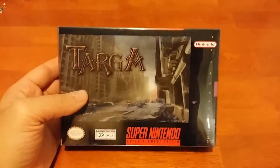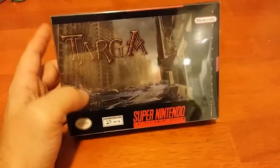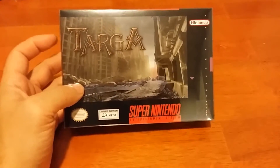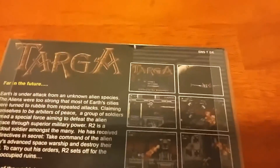The first thing I got is a homebrew cartridge. I got this from a special printing on Nintendo Age. It was a second printing of a game called Targa, and this was a prototype somebody had found. This was the English version of a game that only came out in Japan that was originally called Rendering Ranger R2. It was made by the same person, Manfred Trans, who made Turrican.